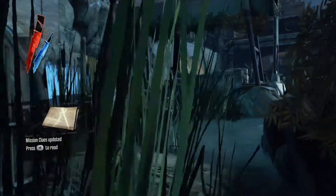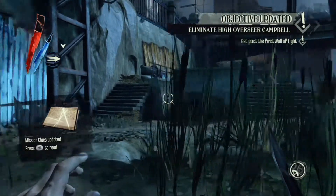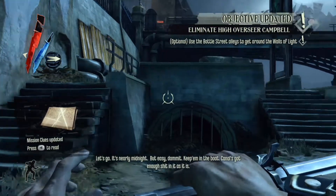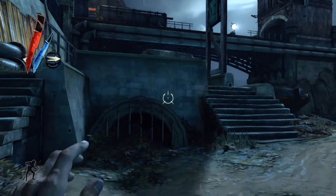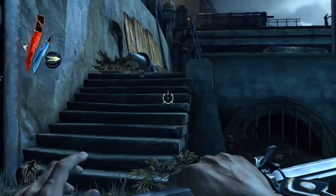We're going to walk past all of these Walls of Light. One thing about this game you should know: right now I am standing up, and you can push B — if you're playing Xbox; I don't know on PlayStation 3 — and you are crouching. Your sword is up when you are standing up, and it's to the side when you are crouched down.